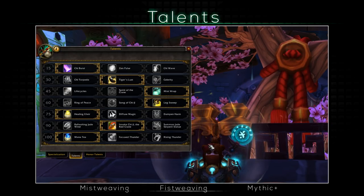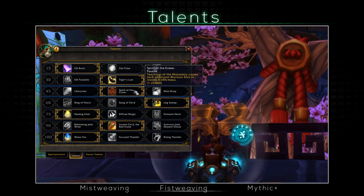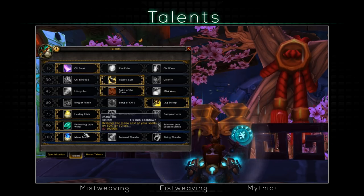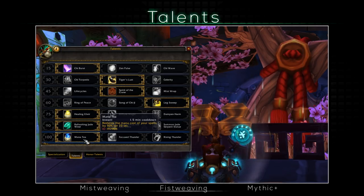For Fistweaving, you're gonna act as a melee player, staying in melee range of the boss pretty much, mainly because of the Spirits of the Crane talent, which makes your Blackout Kick restore 0.65% of your mana. This technically makes it impossible for you to ever run out of mana, but at the same time it's gonna be much more hectic as you have to weave in your melee abilities. As for the rest of the talents, Refreshing Jade Wind is gonna work the best here, and you can safely take Mana Tea as it's so good in raid boss fights.